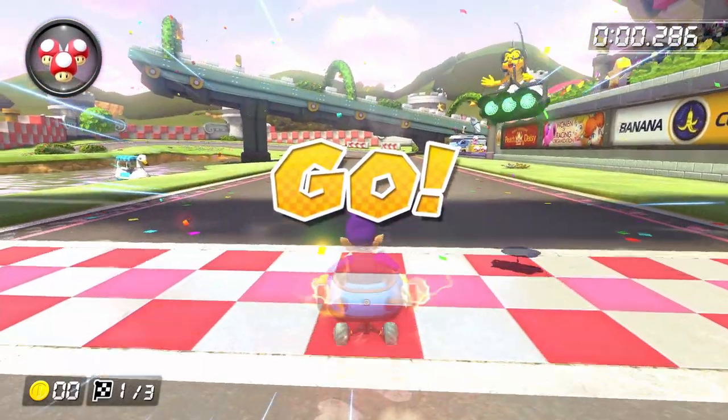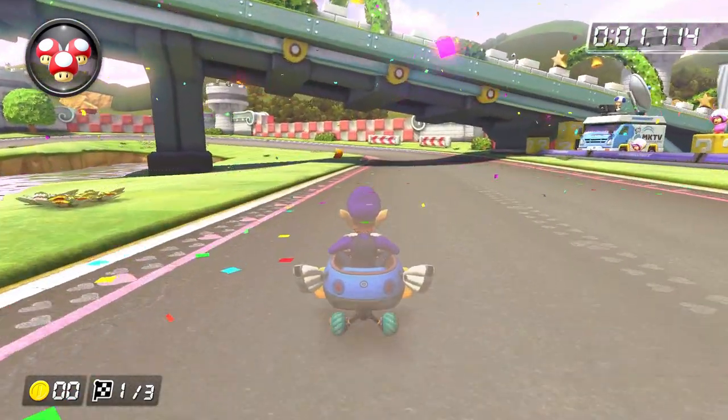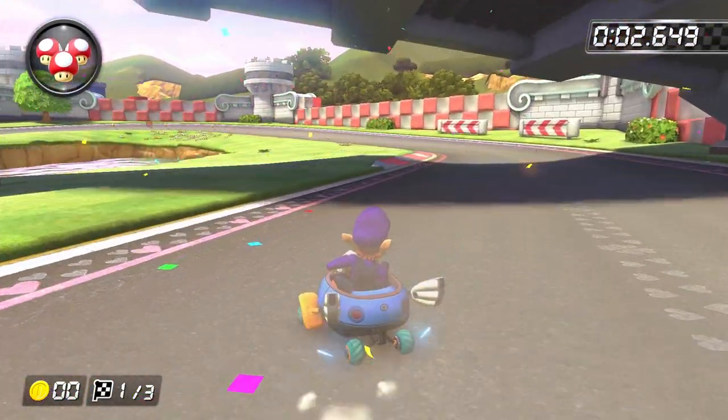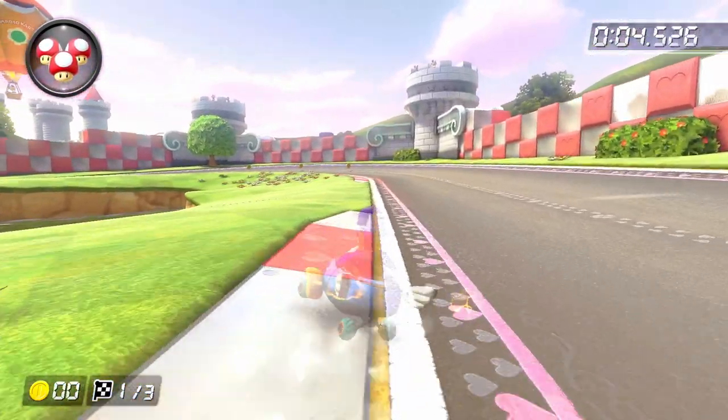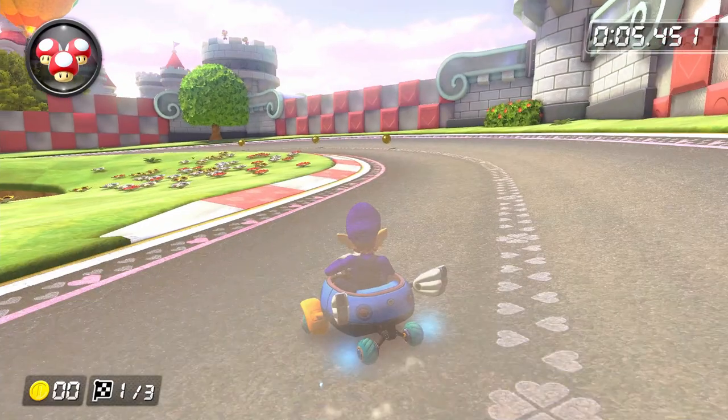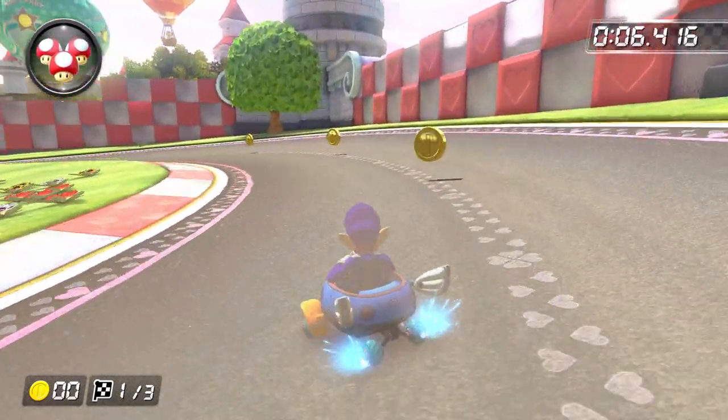That was a super surface-level explanation of the start of the run, but we need to see how all of it looks so that we can get a better sense of how every step of the run builds on the steps before it. The first thing we need to go over is the S-turn with the left drift super mini-turbo into the right drift ultra mini-turbo.